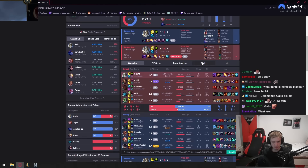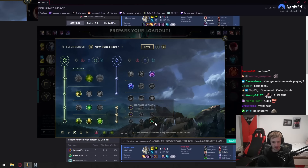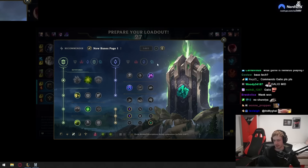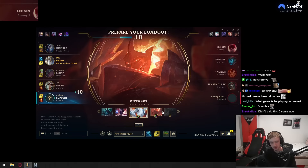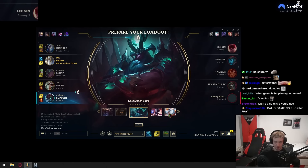Let me just see exactly what runes he plays. It's Transcendence, Nimbus Cloak, Double Adaptive, Scaling Health, and Overgrowth. These are the runes. The playstyle is you basically just roam a lot because you have Ghost Flash, so you have so much mobility in skirmishes. You have a lot of CC so you're awesome pairing with your teammates, and Lich Bane proc is very big on the champion. If you get Mejai then you're like a very big carry champion. That's the tech I'm doing right now.